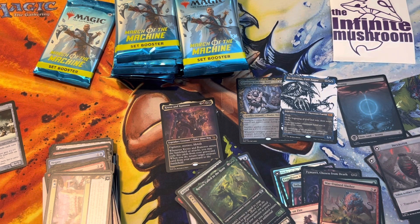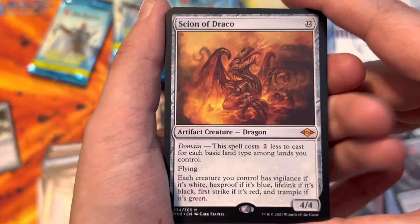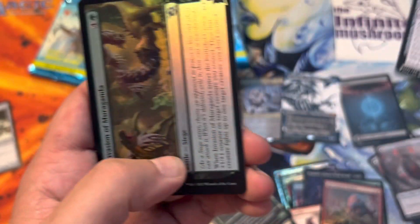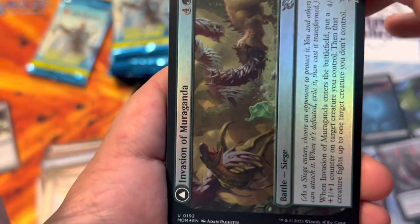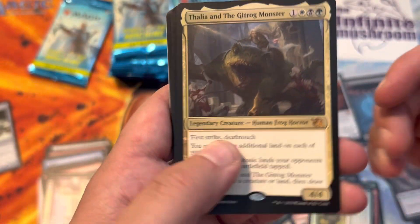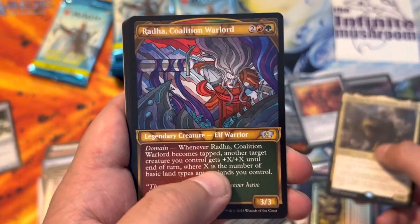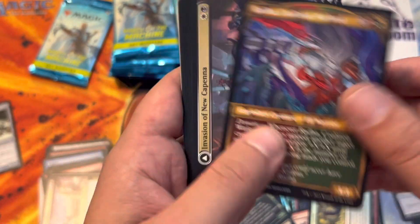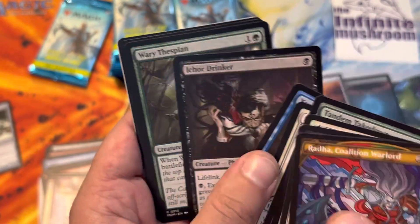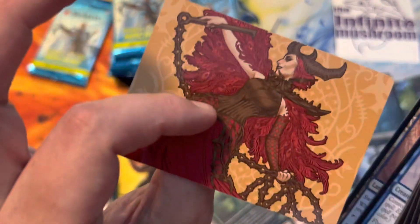Hey, Cyan of Draco - list hit from Modern Horizons 2! Nice. Invasion of Muraganda foil. Thalia and the Gitrog Monster. Radha Coalition of Warlord. Invasion of New Capanna. And some other cards with an art card - an art card of a Multiverse Legend.